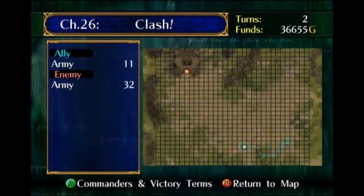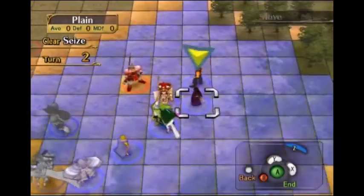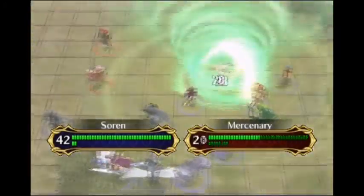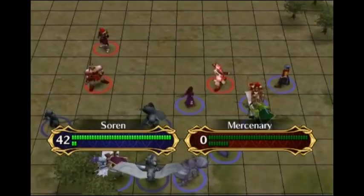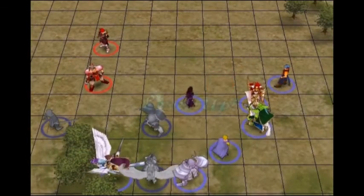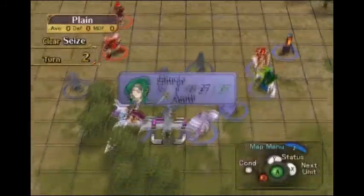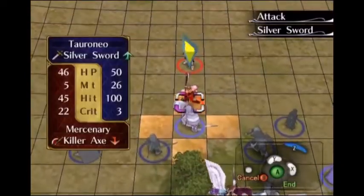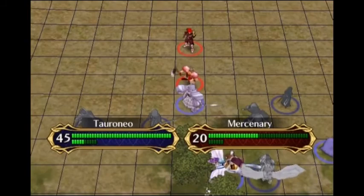32 enemies. Not much in terms of strategy here at the start of the battle, like I said - just fight whatever enemies come to us while slowly making our way left. The good thing about having so many enemies is that our characters should get lots of levels. This is a point in time where our characters should be maxing out on levels, because we're so close to the end of the game.